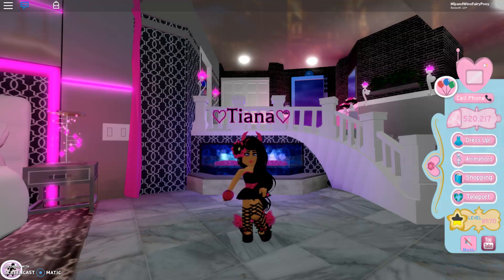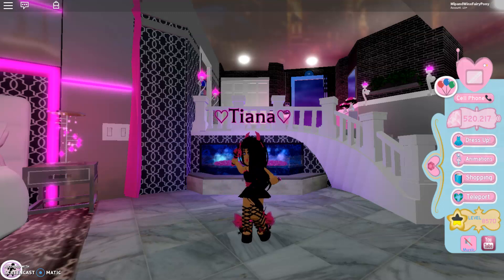Hi guys, Tiana here, and today we are playing Royal High. The new wings have been released in the game, so we have new dark wings, new light wings, fire wings, ice wings, water and nature.